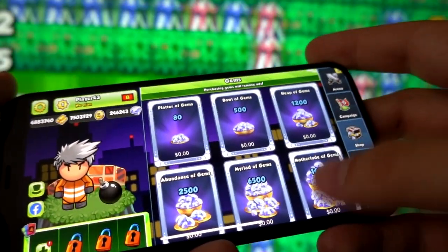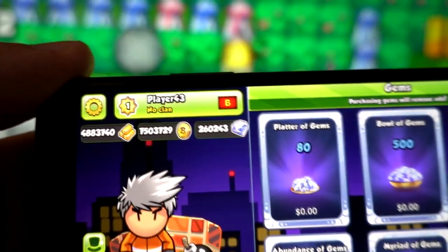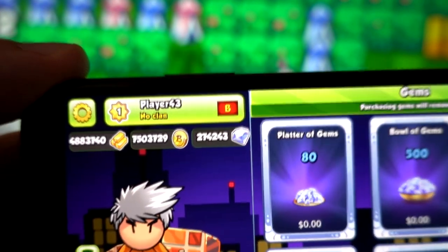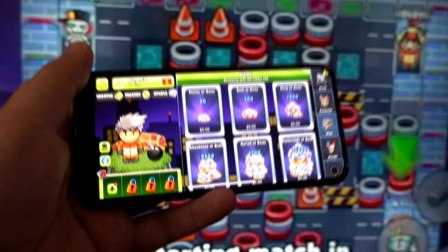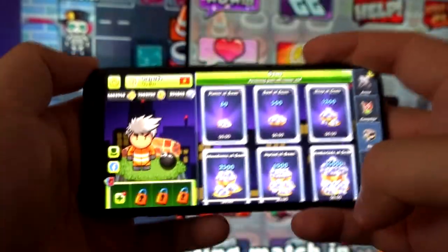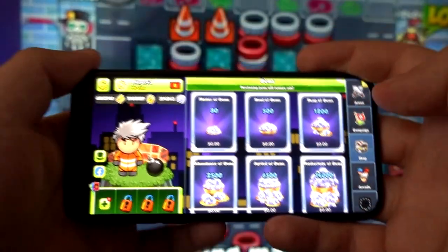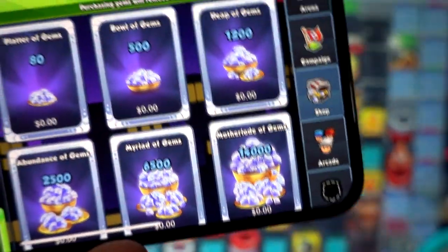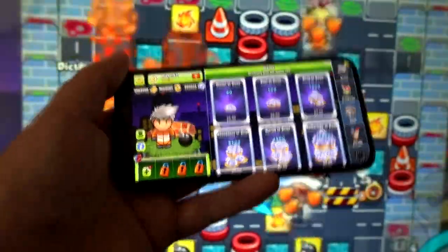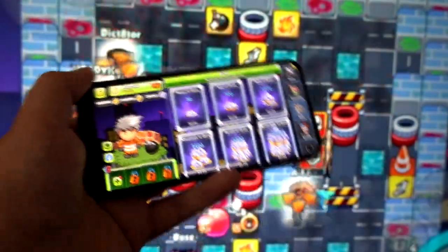Gems are the primary currency of this game, which means you can purchase anything in the game for free as well. All you have to do is click on a particular package and that specific amount is transferred to your gems. You need your phone, a Wi-Fi connection, and a browser — that's how simple it is.